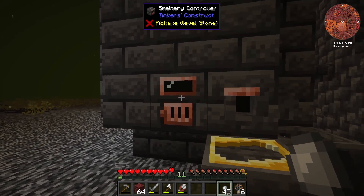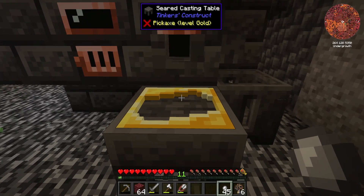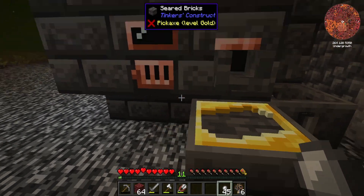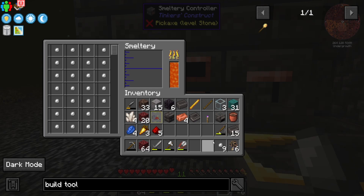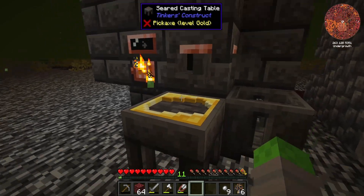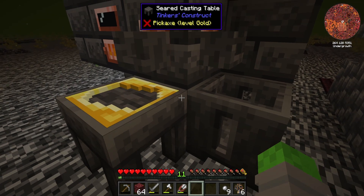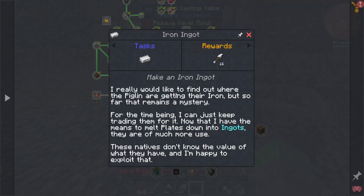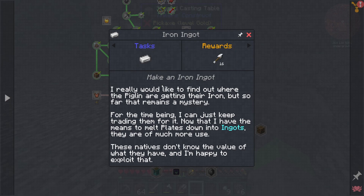Now that our smeltery is up and ready to go, and I now have our very first mold that we can make ingots out of, I think it's time for us to add in our iron round plates. That should turn into iron, which we can go ahead and cast into iron ingots. Alternatively we could cast them into iron blocks, but for right now I want to do ingots because that is what I need to complete this quest reward.